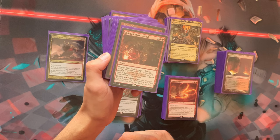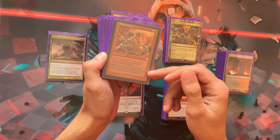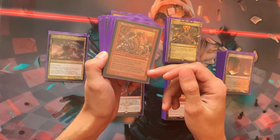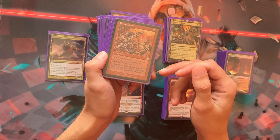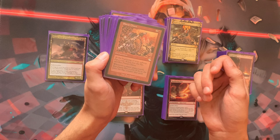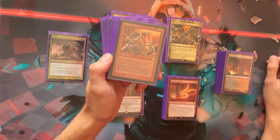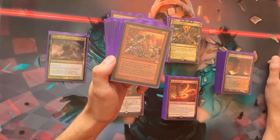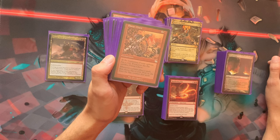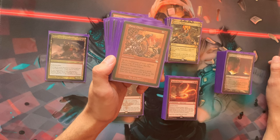Planar Chaos is a wonderfully chaotic card: at the beginning of your upkeep, flip a coin — if you lose, sacrifice it, and fifty percent of the time each spell gets countered. This can hit yourself too, but it makes people very hesitant to play their cards. At some point they have to take the risk. Best played right after a board wipe when the table has no creatures — not recommended when enemies have a full board.